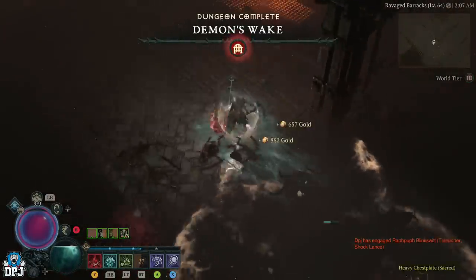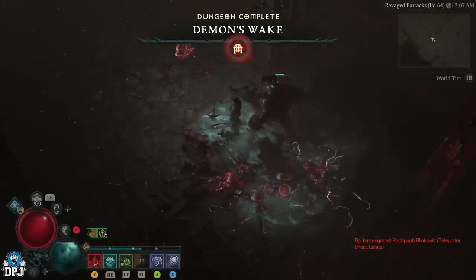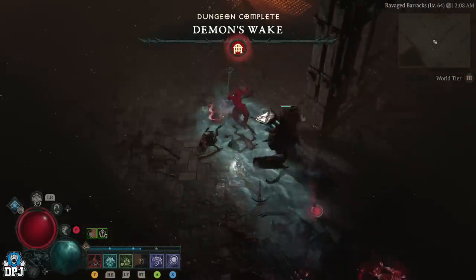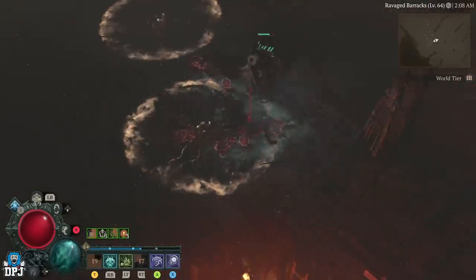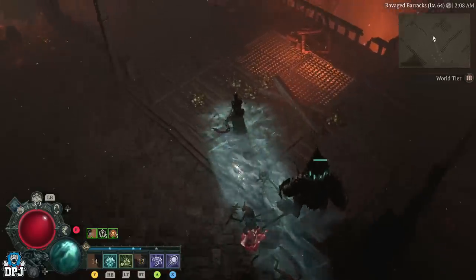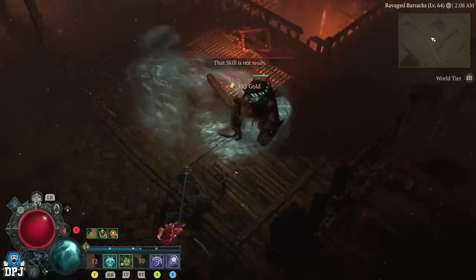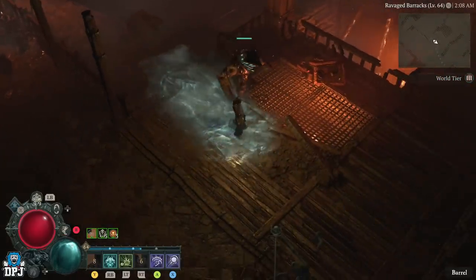And there we have it - that is the dungeon completed. That took me about six and a half, seven minutes. And again, I ran around this entire room at the start showing you all the adds, but you can do it way more efficient than me. In a co-op team you are getting this done multiple times an hour, earning upwards of 20 million XP in a team. The more in your team the merrier.